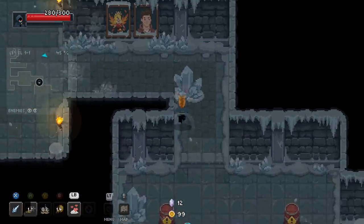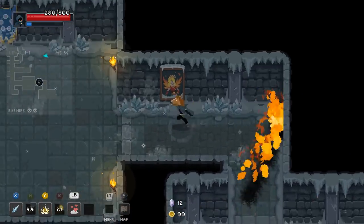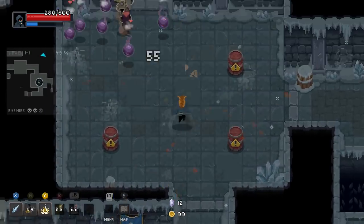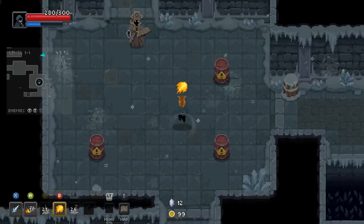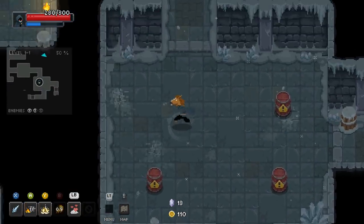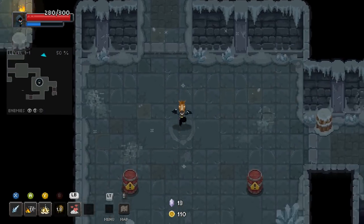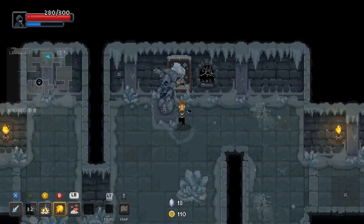I might have to switch back for Fireball now that I'm thinking about it. Thundertrop's pretty good — it's a good distance closer though, which is actually pretty far from what I want. I don't have to worry about those explosive barrels — they're not like Red Poop in Isaac.